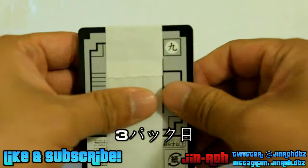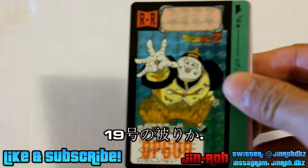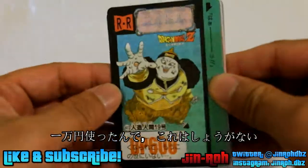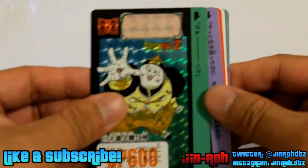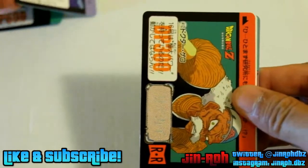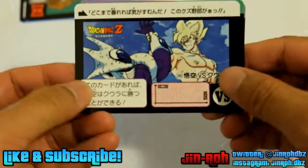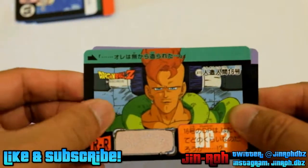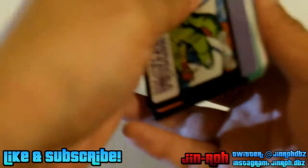That was two packs, and this is gonna be pack number three. We got Android 19 again. You know, the amount of packs that I bought, it was bound to get some overlaps, but I'm not gonna complain. So Android 19, then we got the Z Fighters, Dr. Garo, Cooler and Super Saiyan Goku, Android 16, and Piccolo. All right, moving on.